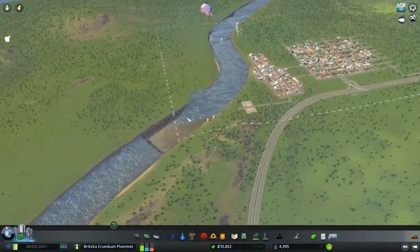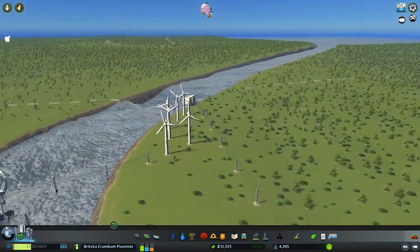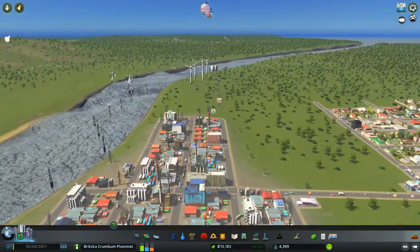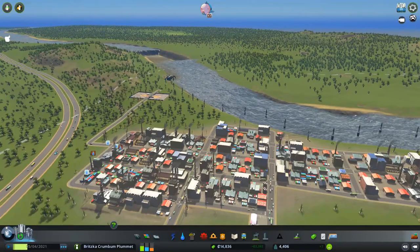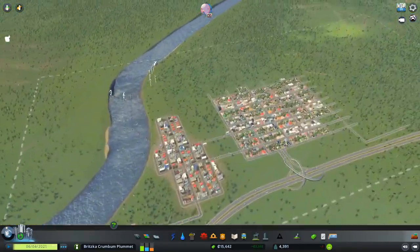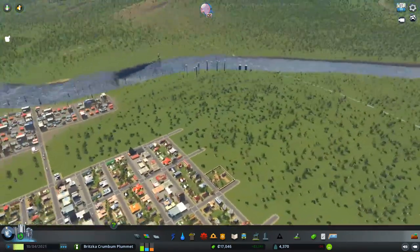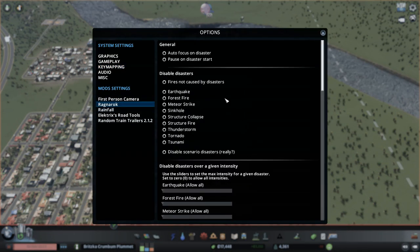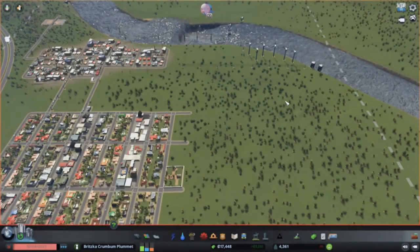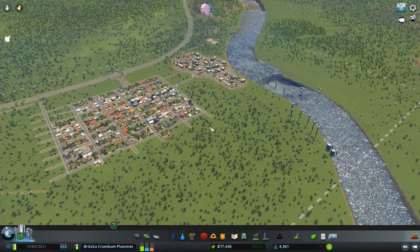I'm wondering if this is like a mini tsunami — oh wow, look at that. Don't tell me I've got a tsunami on my hands here. Yeah, what is going on here? I have absolutely no idea what happened. I'm going to go into options and enable 'pause on disaster' so whenever there's a disaster it pauses automatically. I should be getting warnings. That kind of worries me — absolutely no idea why that happened or what caused it.